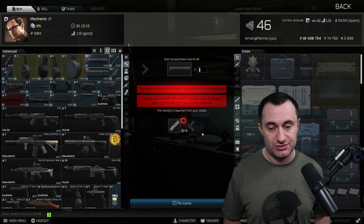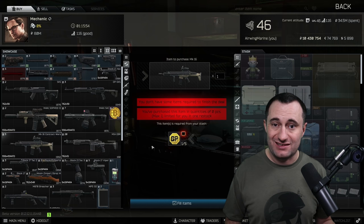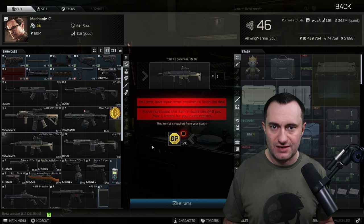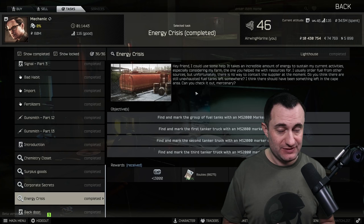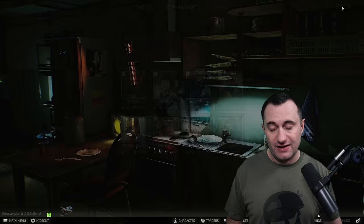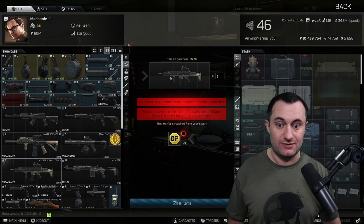Along with that is the MK-16 Contract Wars barter — a new barter at loyalty level 2 Mechanic. It's five GP coins, which run around $26,000–$30,000 each because of the barters for them, so you're looking at 150–170k total to get yourself a nice SCAR 5.56 with a good grip and a Hammer scope with the Delta Point. That's a ton of value. The catch is you have to have the Energy Crisis task completed, which involves going to Lighthouse and planting markers on tanks. If you're USEC it's not too bad, but as BEAR you usually have to kill the Rogues to get it done.